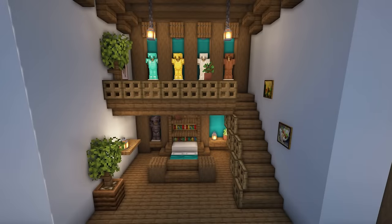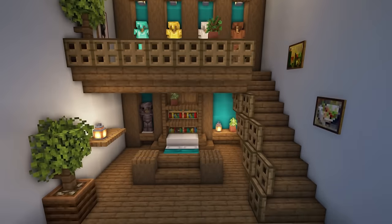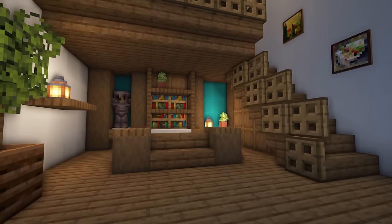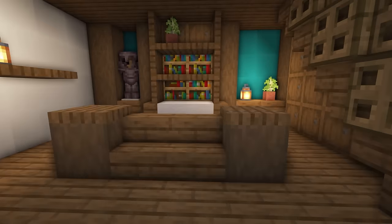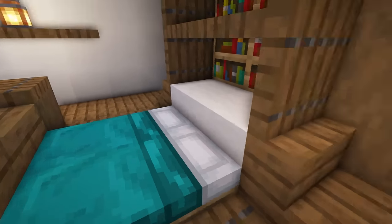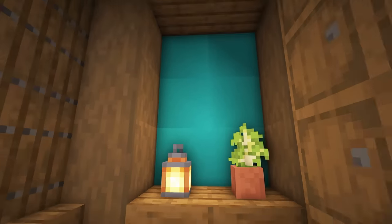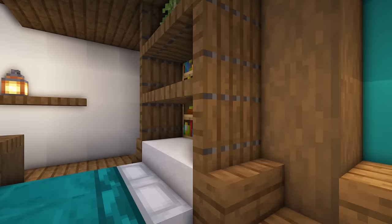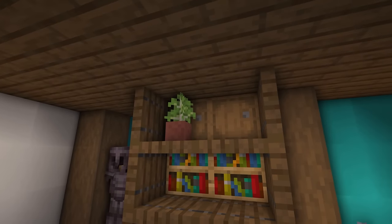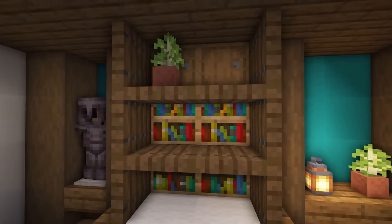Of course no interior is complete without a bedroom — it's one of the main rooms we need. I went with a slightly more modern look but still a little rustic because of all the wood. Starting at the bottom I stuck with spruce planks to create a nice warm feeling. We've got some spruce stairs, stripped dark oak logs, and trapdoors to create detail around the beds. These are cyan beds with a wall behind them, and I've used cyan for the wall as well so the colors blend in. I've also created a little shelf with trapdoors at the side, two shelves, a flower pot at the top, and barrels with bookshelves sunken into the wall to create a feature behind.